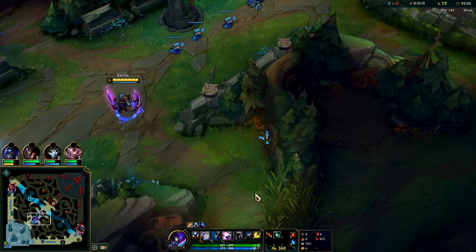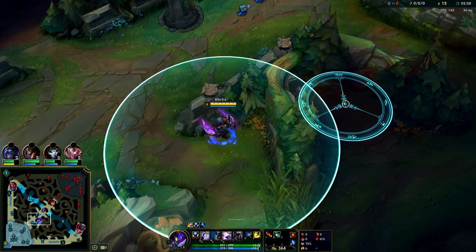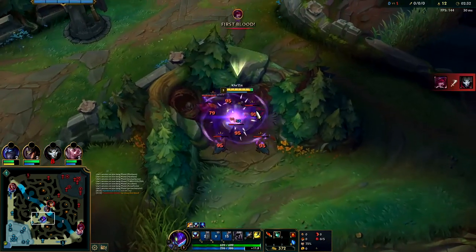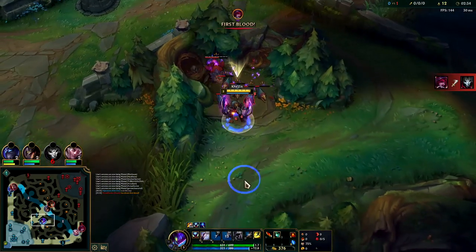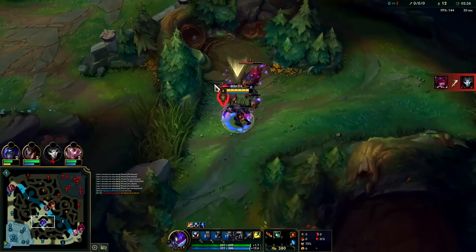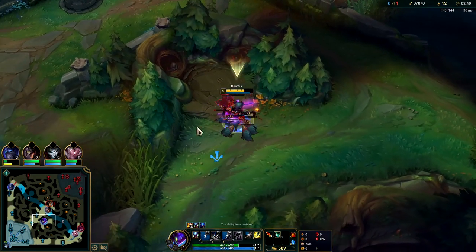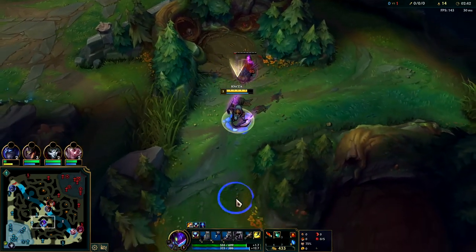We've got our E - we'll hop the wall. You want to put it so it hits all the raptors so you get your jungle item burn on all of them. Then try to kill the small raptors. When you're doing this, you want to kite away to minimize the damage you're taking. Don't stand in one spot. Then you should be able to finish off the camp with a W.